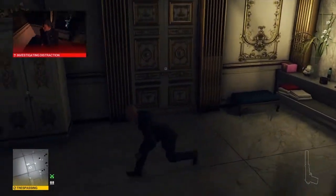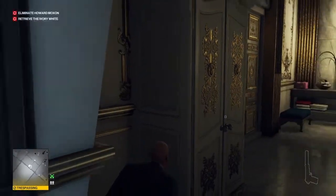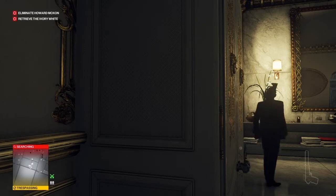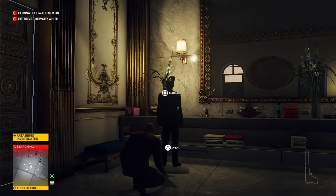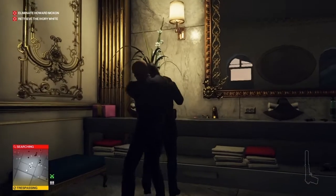We're going to turn on the radio, and that will distract one of the now two guards in Dahlia's office. When the guard comes in to investigate, we are going to wait for him to turn the radio off, giving the door a chance to close as well. When he turns the radio off, we will pounce on him, render him unconscious, and deposit him in the closet provided.